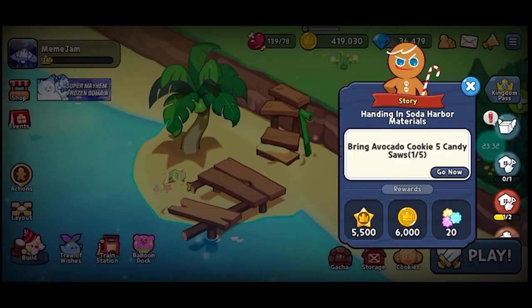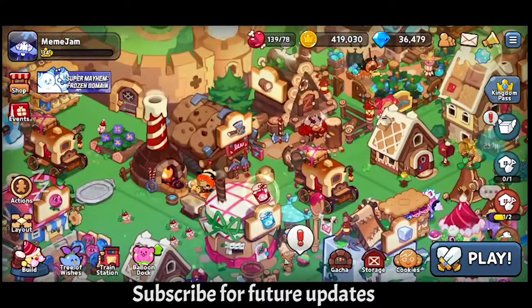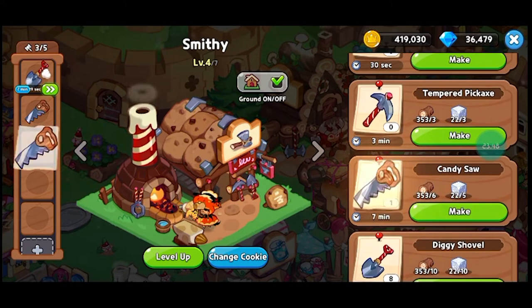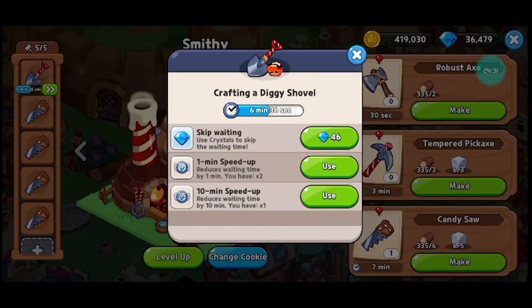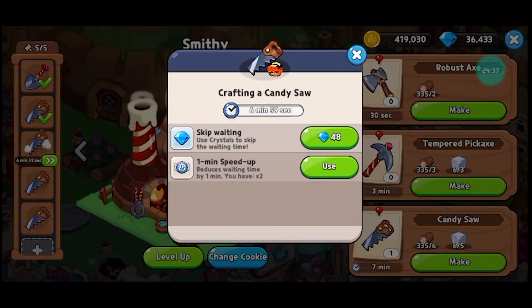Okay, confused. So bring Avocado Cookie five candy sauce — let's go now and build some candy sauce. I think I should have enough. Let's just remove all of this and we need the candy sauce. Let's just speed up the sauce as well. Yes — I got enough crystals so I can do it fast.